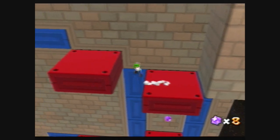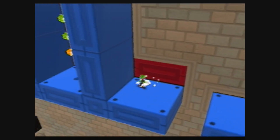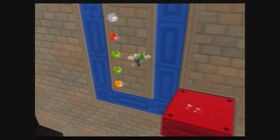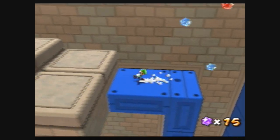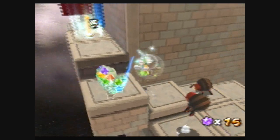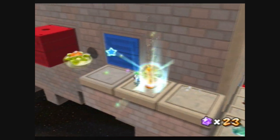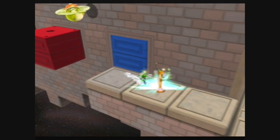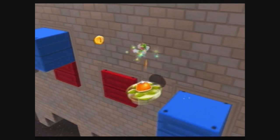Okay, relatively simple so far. Just switch back and forth between red and blue while going through this area. Here we have some spider enemies, and we're already at the checkpoint. For this portion, it's mostly just jump and then spin — like this. Jump, spin.